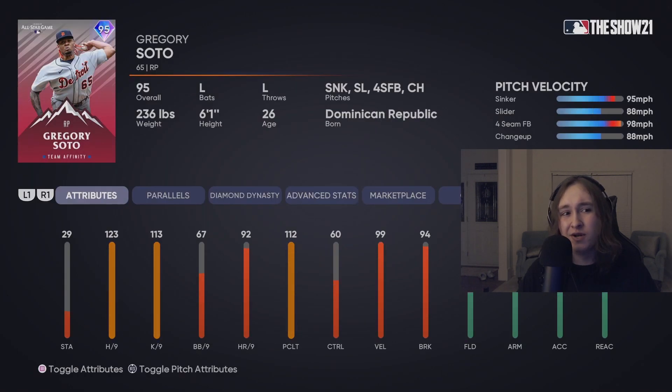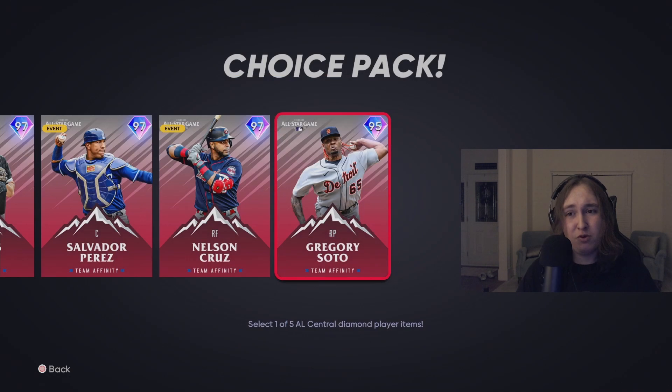Gregory Soto is the only Detroit All-Star this year, so he's kind of stiff-armed into getting a card. He has good speed but his control is severely lacking. You can't really use him, unfortunately. There are just too many better reliever cards out there. Gregory Soto just doesn't make the bullpen.